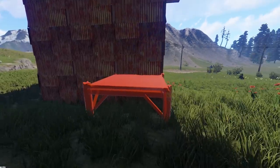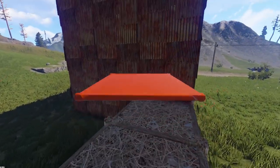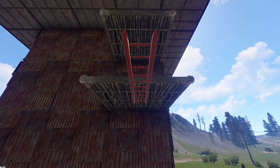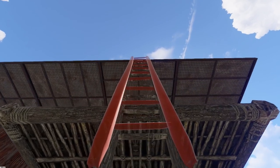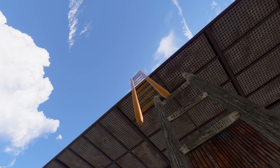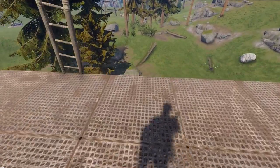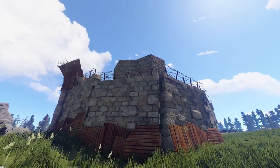Since the new twig update, everyone is going to be using ladders to get to the top of your base. Even if your base has a skirt, you can just place floors and then ladder on those. But what if the base is surrounded by high external stone walls?